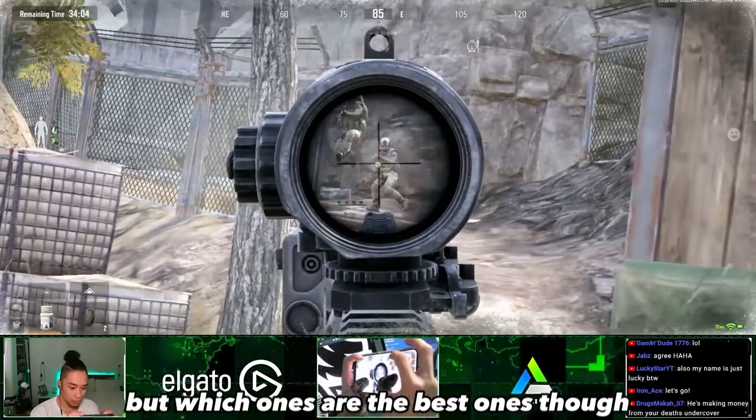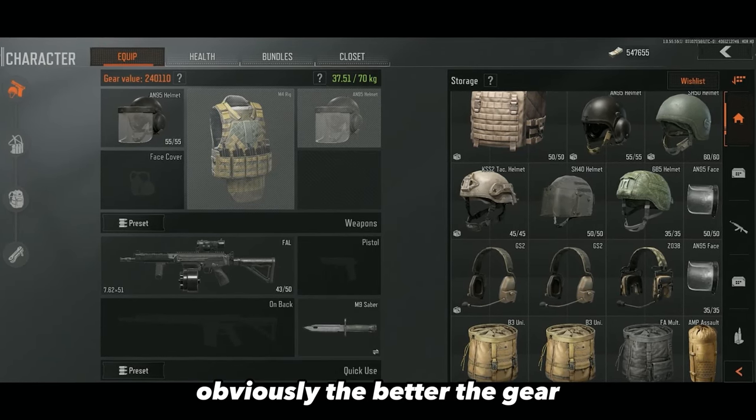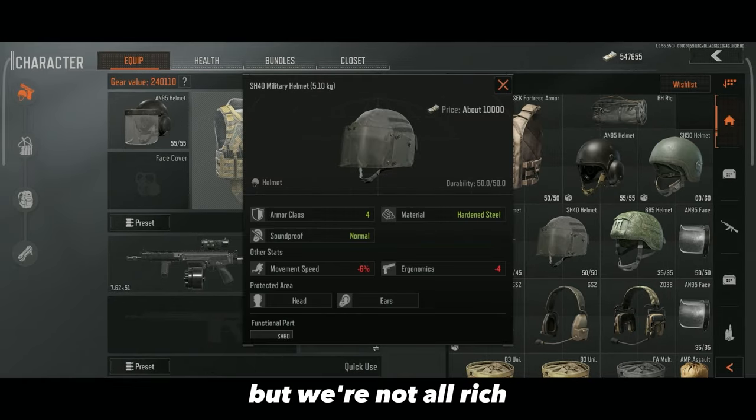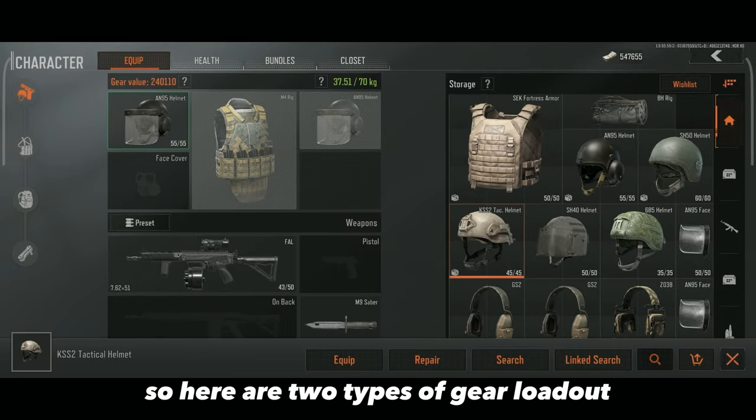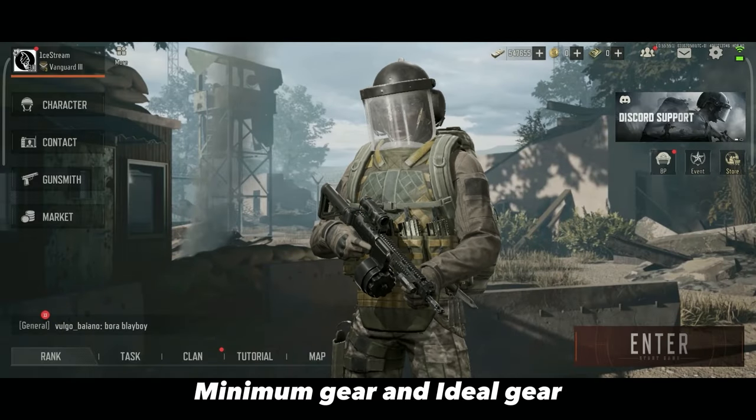That's the absolute minimum. But which ones are the best ones though? Look, obviously the better the gear, the higher chance of success. But we're not all rich. So here are two types of gear loadout you need to bring in every Armoury raid: minimum gear and ideal gear.